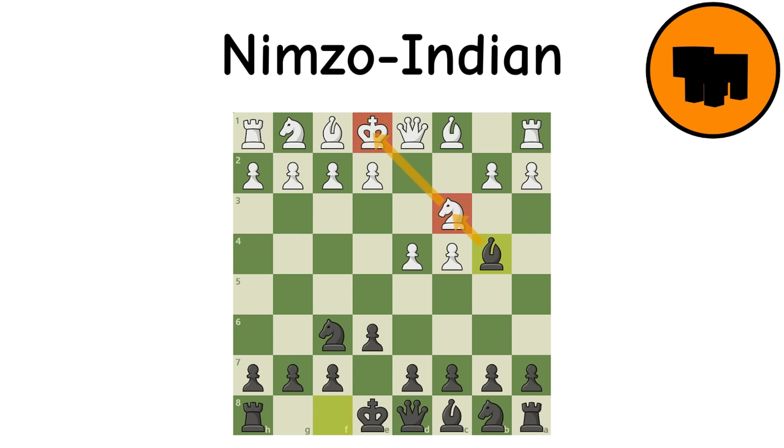Nimzo-Indian Defense: Black quickly pins white's knight and prepares to castle. Black will often strike in the center with D5 or C5 and add more pressure to the knight. This quickly gives black a good position and a good game ahead of them.